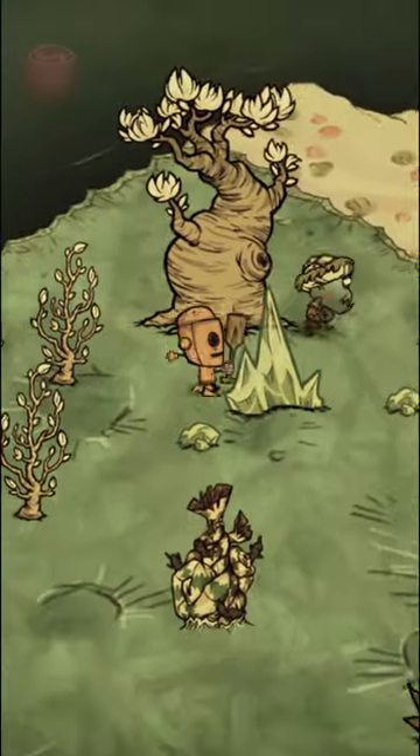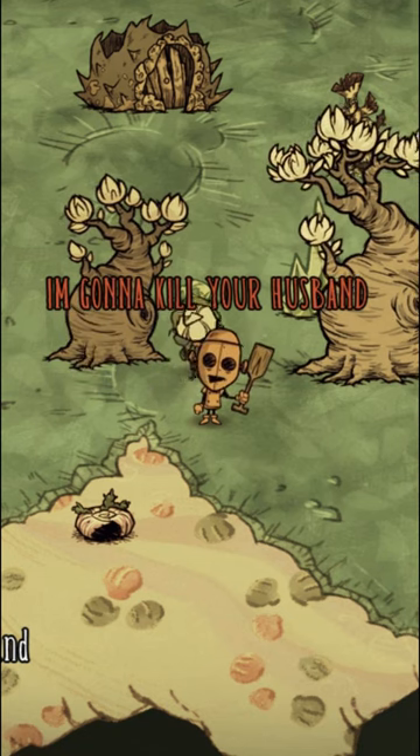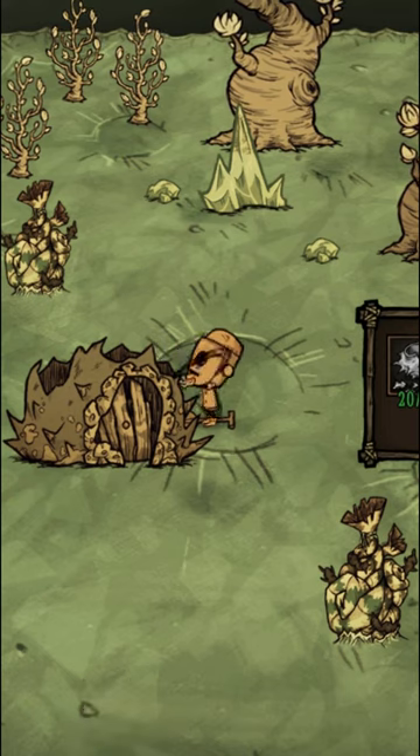Pearl is the unplayable crab side character in Don't Starve Together. She is part of the Lunar Champion boss fight quest line, needing her Pearl to summon Crab King, and she serves as the most mundane side quest in the entire game.